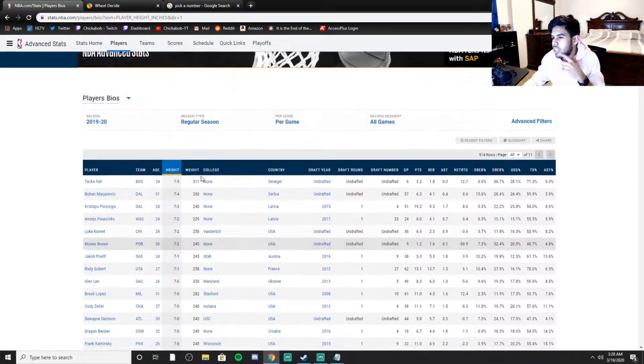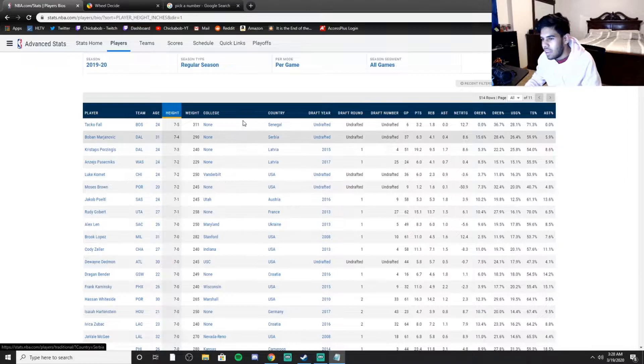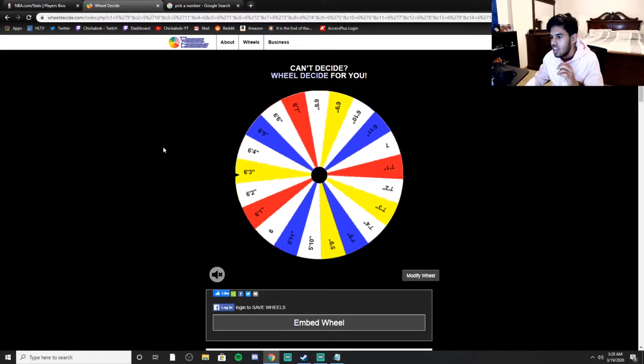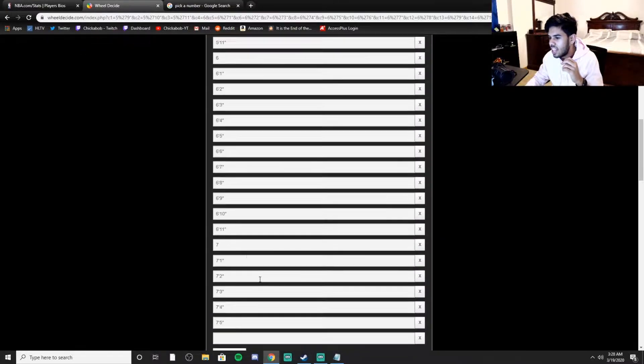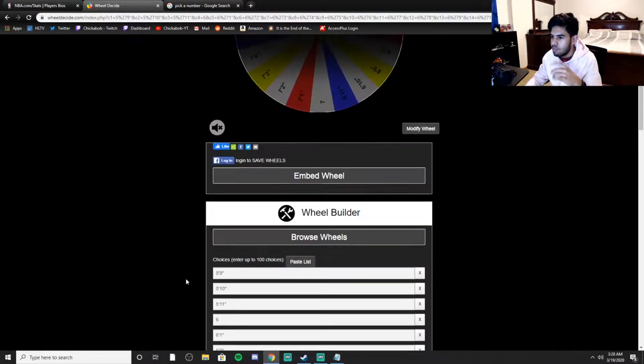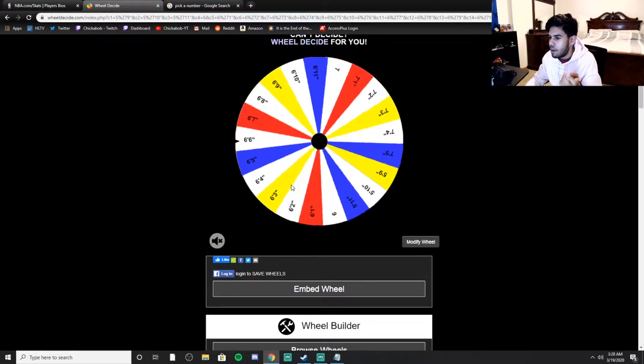7'4 — back to the tall players. There's only one player that's 7'4: Boban Marjanovic. That kind of hurts actually — I like the player, but there's no reason we should have him on the team because we already got Taco Fall. We got both the tallest guys in the league. 7'3 would be huge — Porzingis would be nuts on this team. Since 7'5 and 7'4 are already gone, I'll delete those from the wheel to give us a better chance.